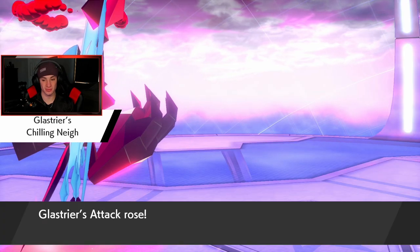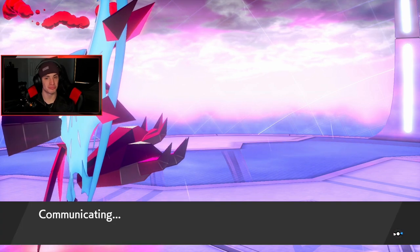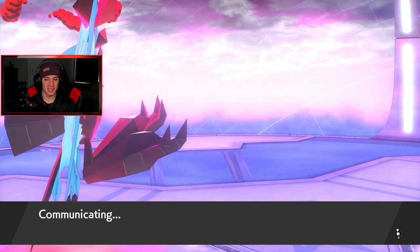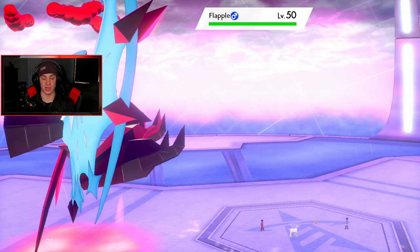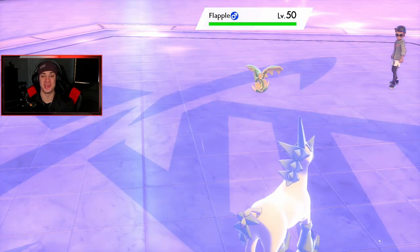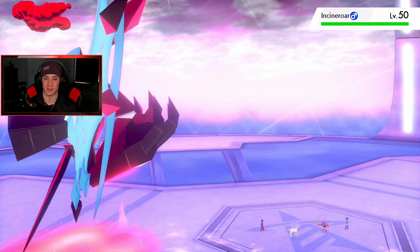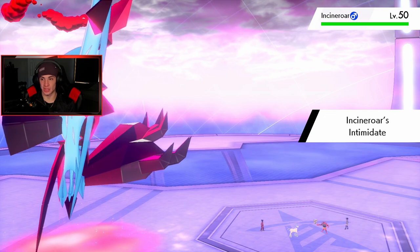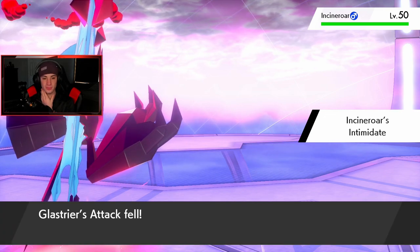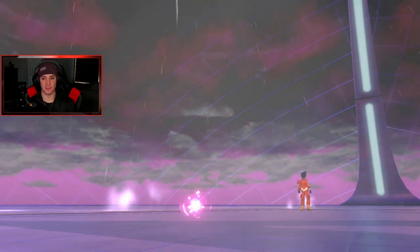Necrozma's Dynamax turns are over, but both my Pokémon are boosted plus one attack. He brings in Flapple — we can absolutely dump on that with Ice, so I'm not too worried. Incineroar comes in too — going back down to even on attack boost. Should I set up Trick Room? I don't think it's worth the turn — I might just get taken out from there.